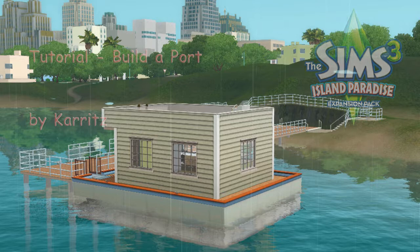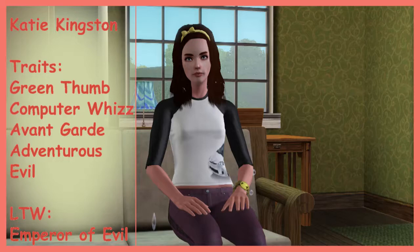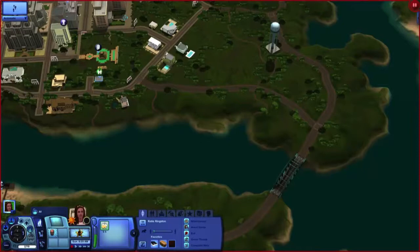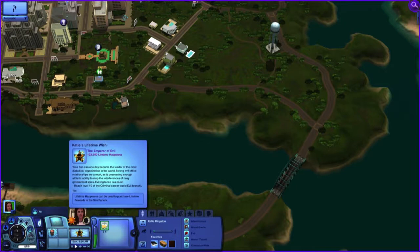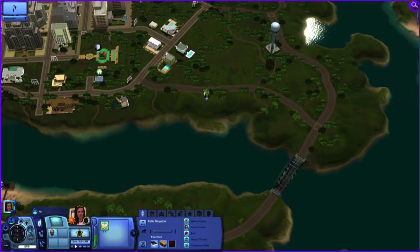Welcome to my tutorial on how to build a port. I chose to build my port in Roaring Heights because it seems to have a lot of nice deep water. This is Katie Kingston — she's going to be my testing sim for this build. I've placed Katie in a small house in Roaring Heights, and her first job is to go to the spot I've chosen to build the port, to make sure she can actually get to it easily.